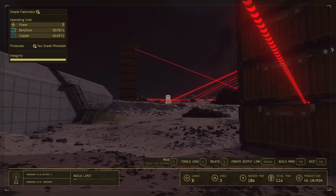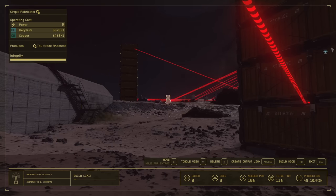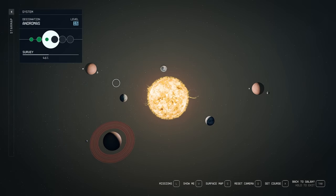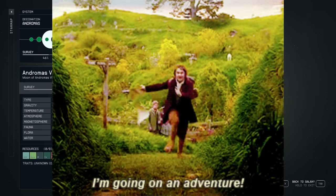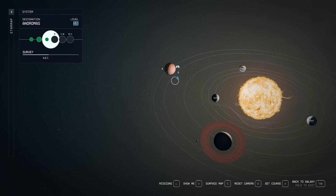The objective of this video is to link two outposts in different systems that are fabricating parts for comm links. We are on Andromas 6B making talgrade rheostats from beryllium and copper. Cargo links send in real game time — they don't send in UT time. Inter-system cargo links only make sense if you want this to be a passive thing in the background. Otherwise, you're better off going system to system.